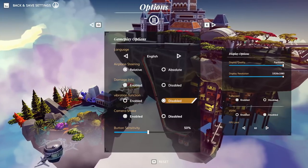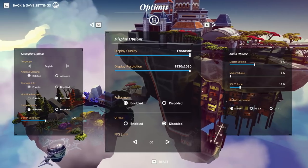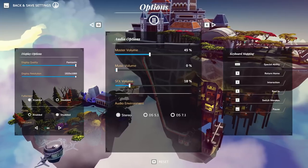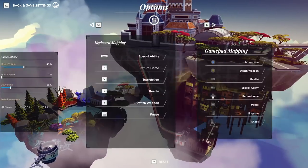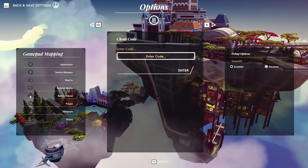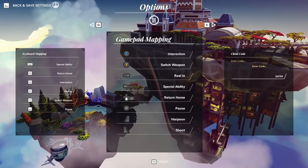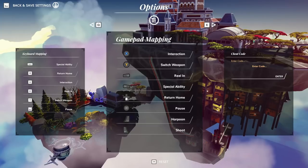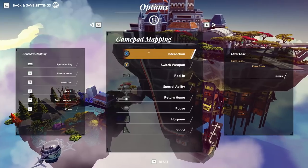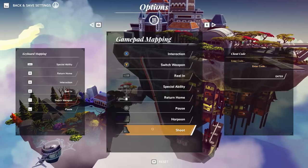I want to disable the vibration function because I alternate between mouse and keyboard and the joystick. There are settings for display quality, resolution, full screen, v-sync, audio — master, music, and sound effects — as well as keyboard mapping, gamepad mapping, and a field to enter cheat codes. The controls are fairly simple, especially with the Xbox 360 controller: X to interact, Y to switch weapons, right trigger to shoot, left trigger for harpoons. Let's get into it.